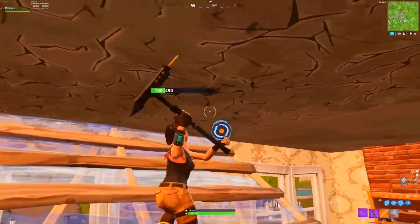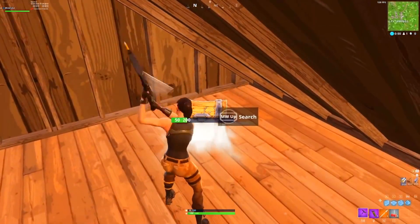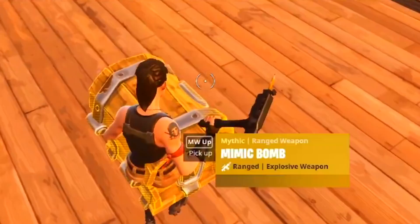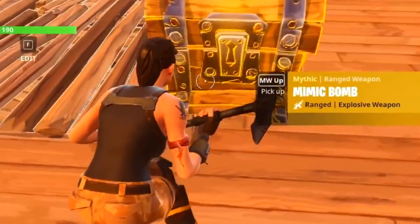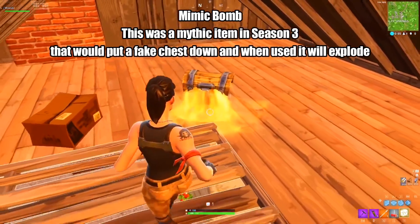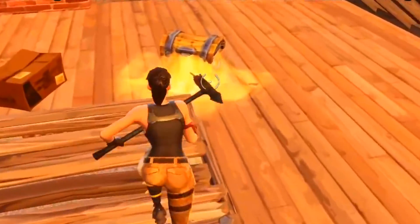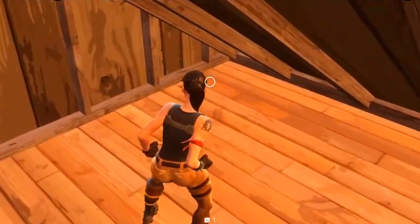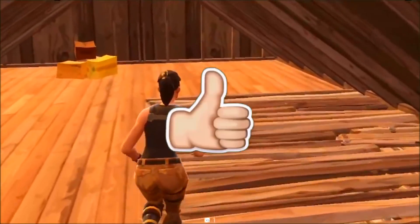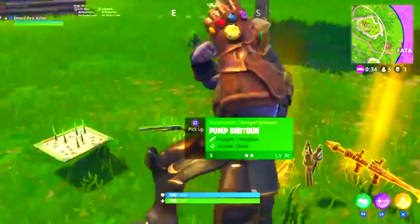The first ever mythic item Fortnite actually added in the game was actually unreleased, and it is called the Mimic Chest. This mythic item is actually pretty awesome — you can deploy it and place it anywhere like a regular chest, and if someone goes ahead and opens it, it actually goes boom. This was the first ever mythic item added to the game files, but since it was never released, as it was too OP, Fortnite moved on.